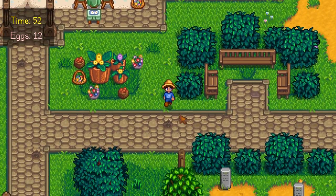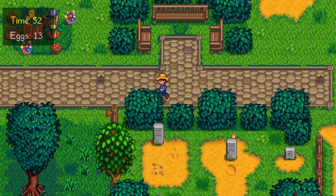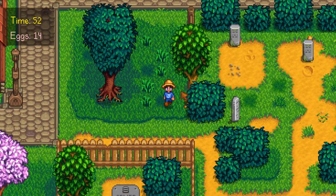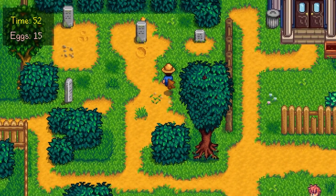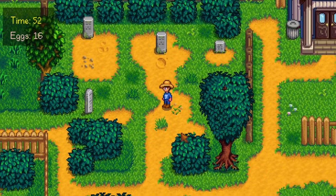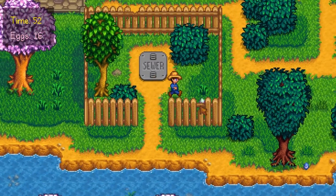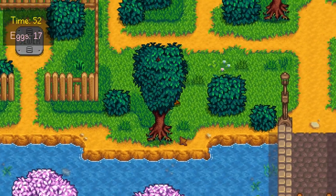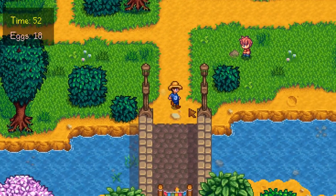There is another egg next to these bushes, and also next to the cemetery we have an egg by this tree and yet another egg right by the cemetery. If you go inside the cemetery, you can find one egg here and another one behind a tombstone — be careful not to click on the tombstone or you will waste your time. There is another egg by the fences near the sewer, another one by this tree, and one on the bridge.